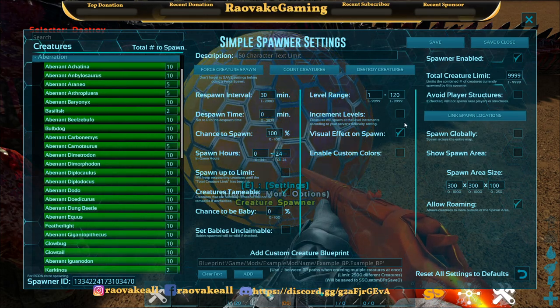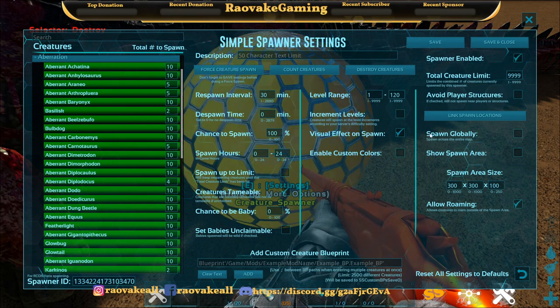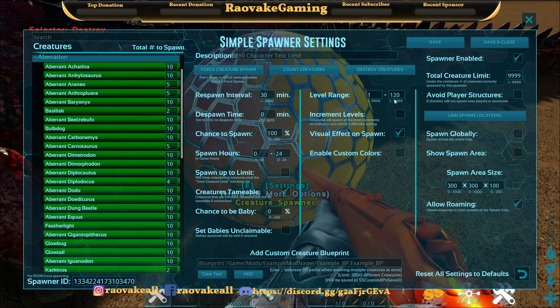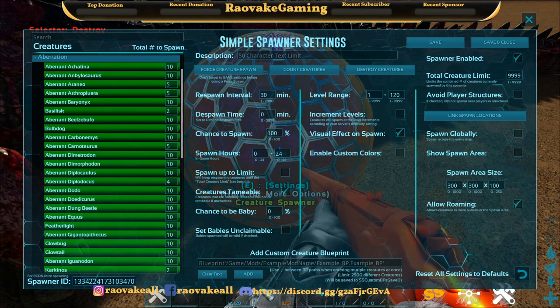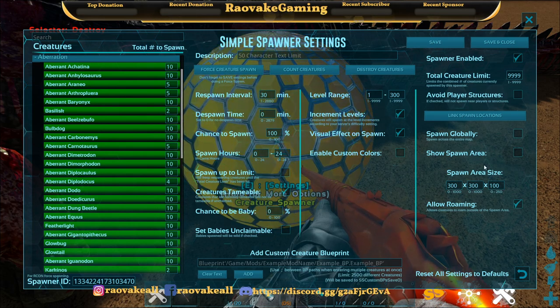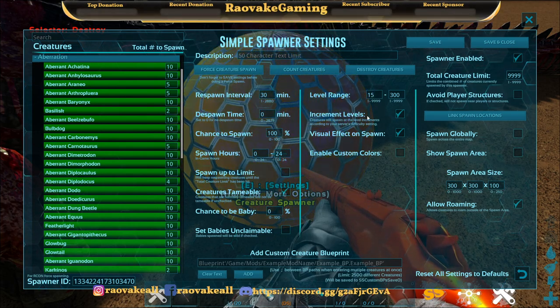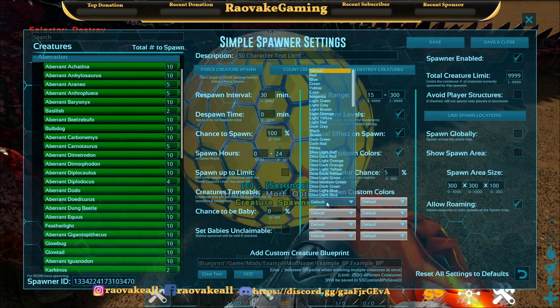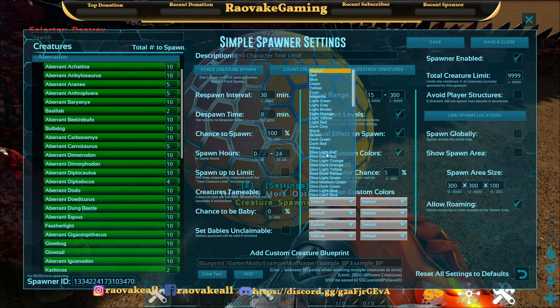Visual effect on spawn is on — it has a nice little flash. Increment levels: let's go to 300 for the level range and turn increment levels on. Let's start at level 15. We're not doing custom colors, but you can change custom colors.